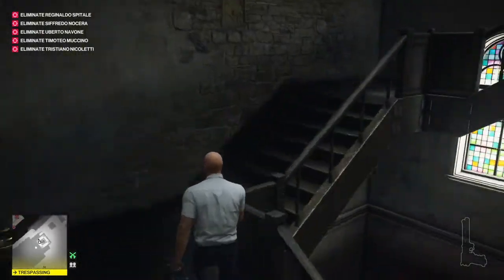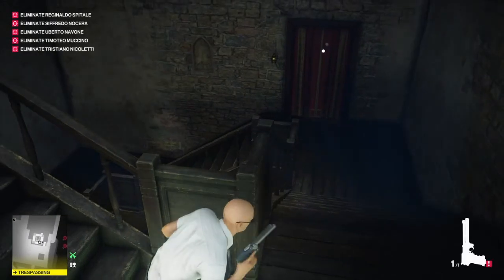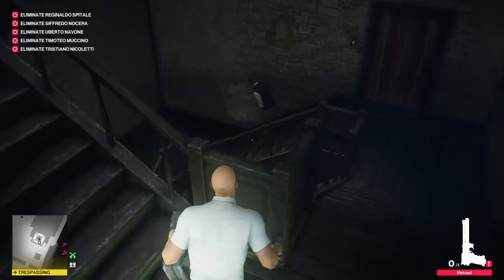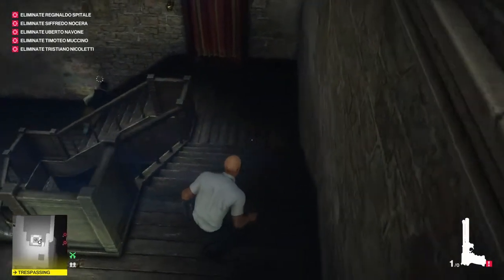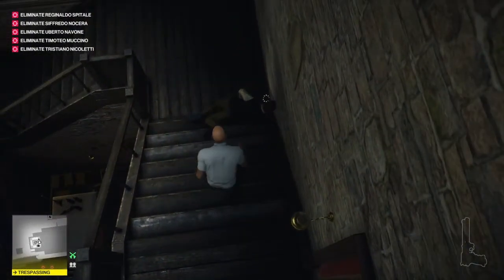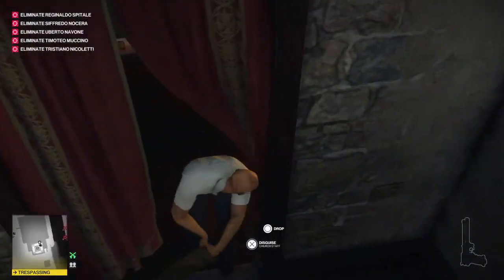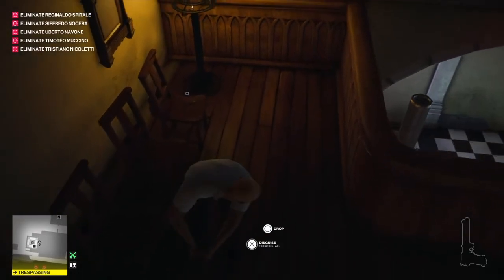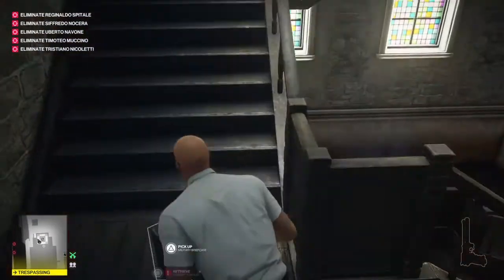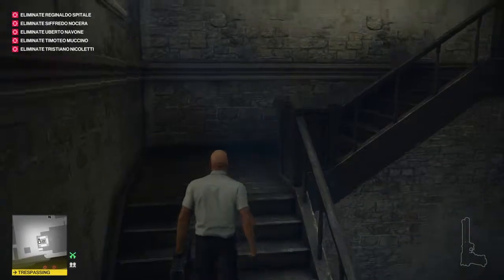We're going to make our way all the way up, crouch, and hide behind here, get your gun out, and we're just going to shoot him. If you don't have the Kalmer gun you can use your briefcase. I'm just going to bring him inside the balcony and leave him there, then grab our briefcase and make our way to the very top.